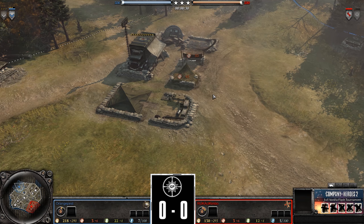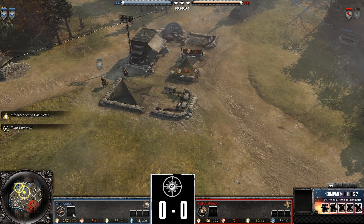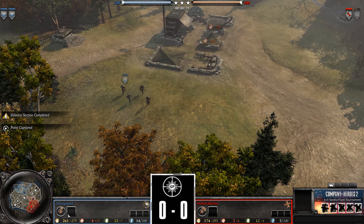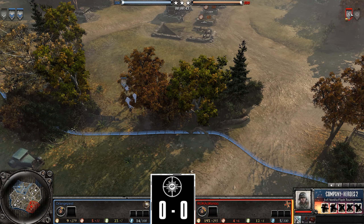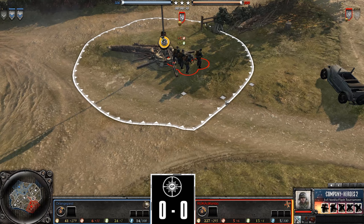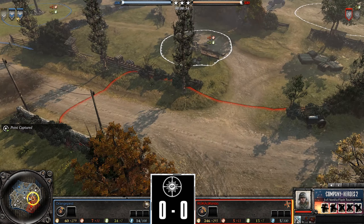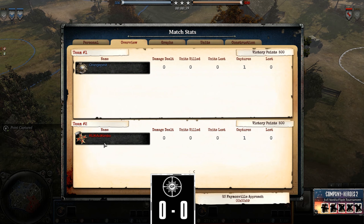Ladies and gentlemen, this is round one of the flash tournament — the vanilla flash tournament — which means no commanders. That's right, you thought a certain artillery commander for the British was overpowered? No longer here. You think a certain infantry commander for the Axis was overpowered? Not here. Nothing is here. They're going base, they're going primitive with this feeling of having no commanders fighting each other.